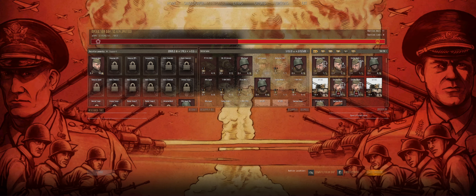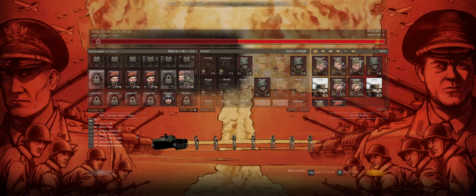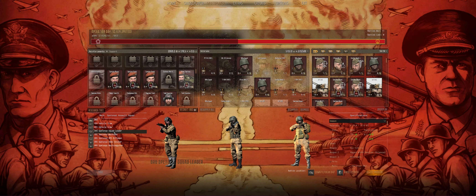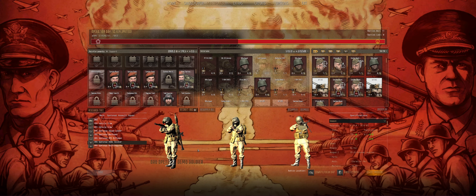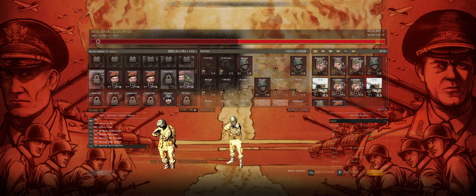Last time we unlocked the mechanized Spetsnauts, which looks pretty exciting, bringing in some BMDs. The squad itself is pretty awesome. The squad leaders all have the same rifle as the marksman, along with some binoculars. The marksman has his VSS Vintarez, and then an RPG man, a demo soldier who has a grenade launcher, and a machine gunner with a PK machine gun — fairly decent.